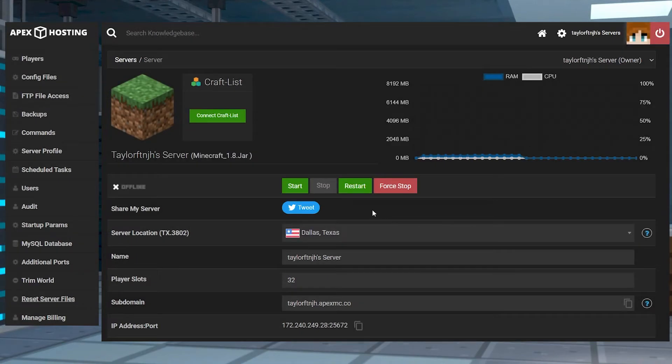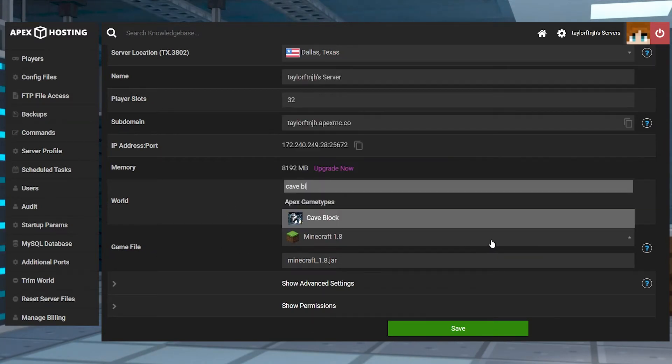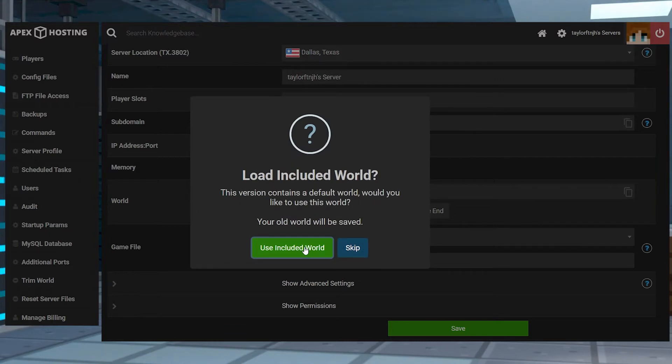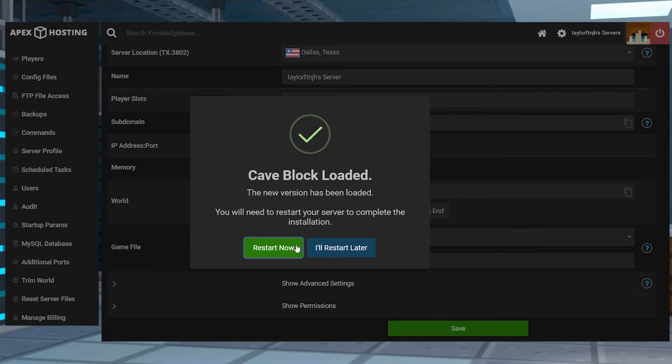While still on the main panel page, make sure that your server is still offline, and then scroll down to the game file section and open the drop-down menu. Find and select Cave Block from the list, and when asked, choose to change the version and use the included world. Afterwards, restart the server to load up the Cave Block game type.